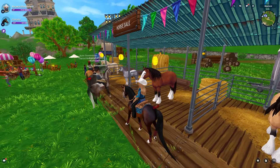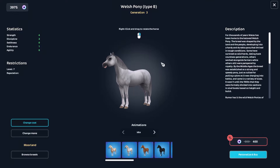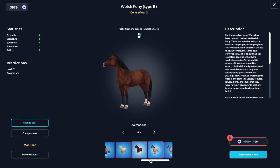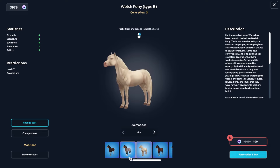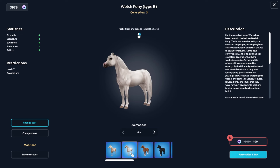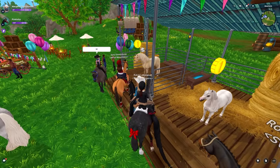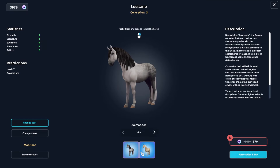Some Shires are 540 star coins, but these Welsh Ponies are actually 400 star coins — that is actually insane. I don't really like the Welsh Pony though; I like their coat colors and everything, but their build I've just never been a fan of since they came out.